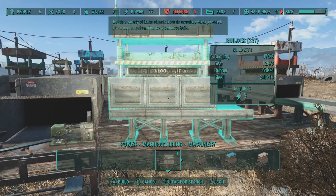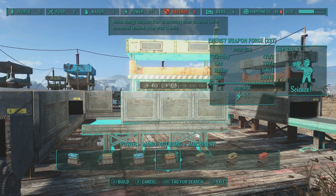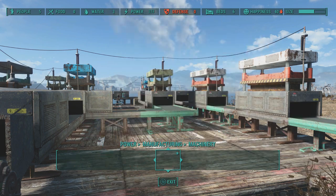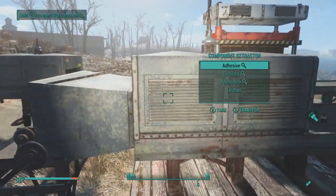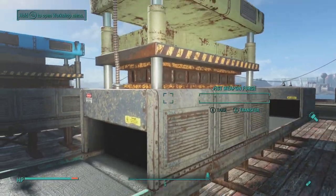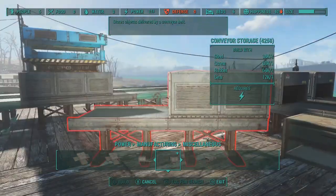We also have Vault-Tec options — pretty much every vault item I think. And there's the auto distillery for Nuka-Cola, alcohol, drinks, beverages, all that stuff. I don't know the mod author's name but I'll definitely link it in the description. It's available on Nexus for PC and now on Xbox One as well, with PlayStation support coming when that rolls out.